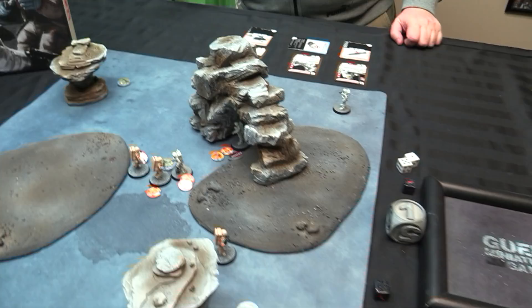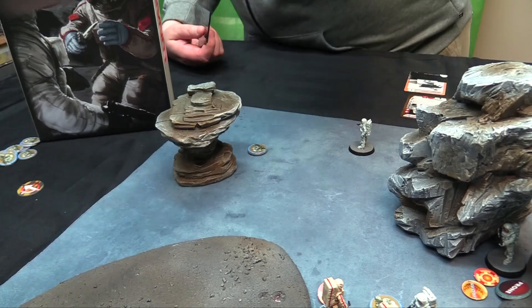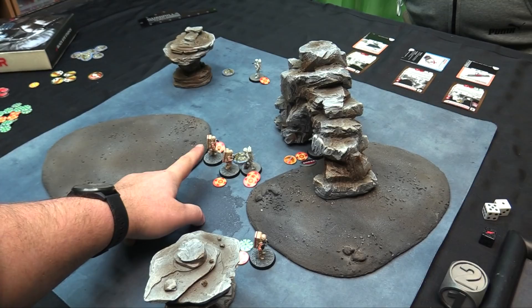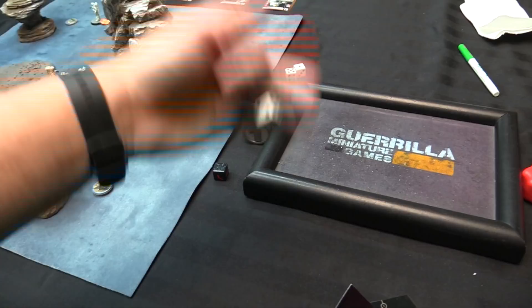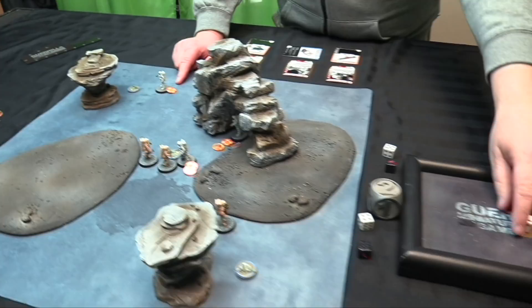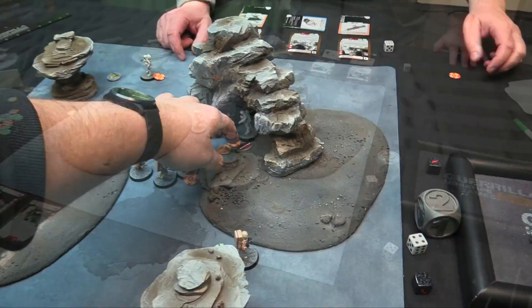Jay activates his generalist who moves four times then exerts for a fifth move. End of round one: no one's gone out of action so no morale checks, but we do rest. Starting with initiative player, roll a D6 for each exertion token — on a four-plus it goes away. Most of my crew recovers their exertion tokens. Jay's medic keeps one. We enter round two.